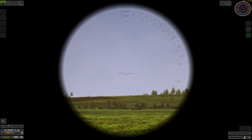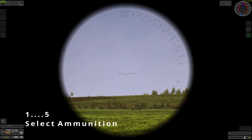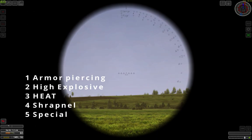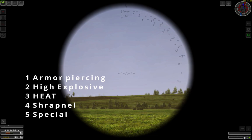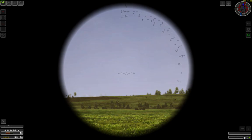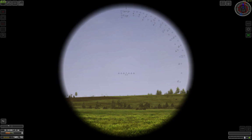You select grenades by pressing number 1 on the keyboard for anti-tank grenades, number 2 for high explosive grenades, and this tank also has access to high explosive anti-tank rounds — HEAT rounds — which you can access by pressing number 3. Some tanks have even more ammunition types, accessible by pressing 4 or 5. Also note that if a tank has multiple ammunition of one type, you can cycle through them by pressing the key again.